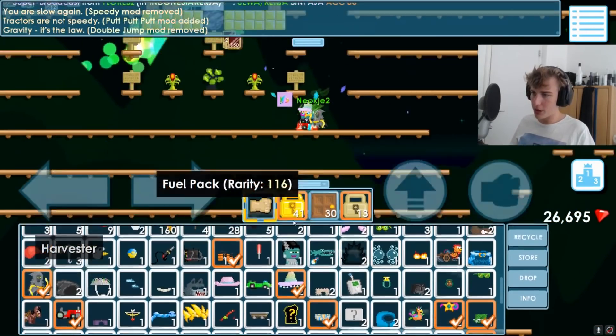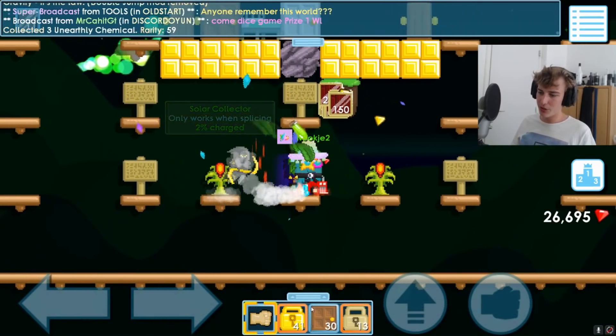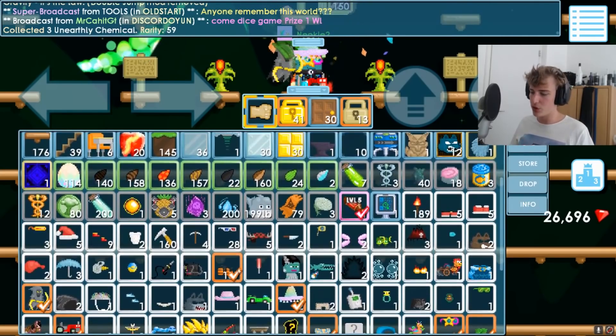Let's get this and our fuel. Come on, double drop! Dang it. Still, three is good. That means we need three more, so that's probably one more tree.